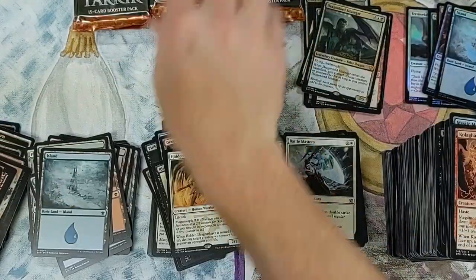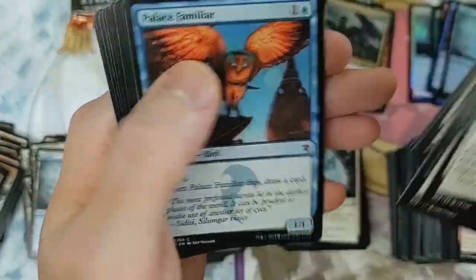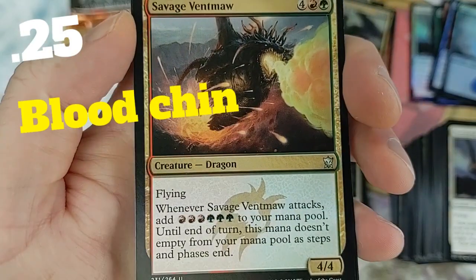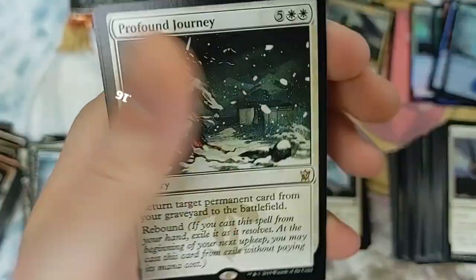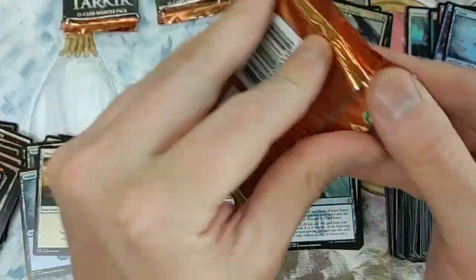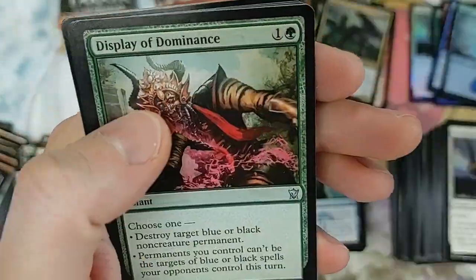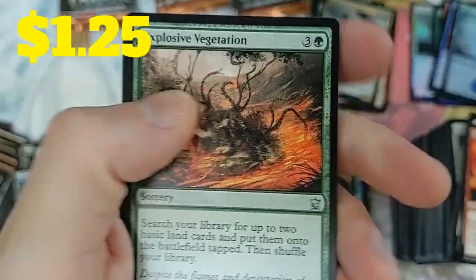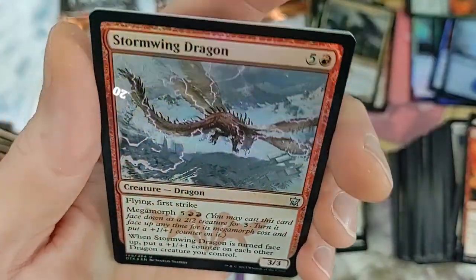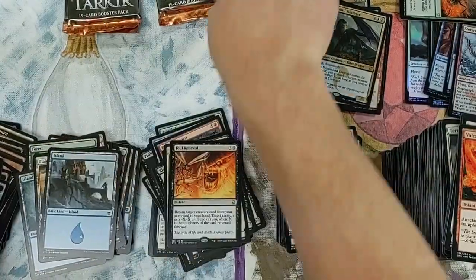Alright let's do these last few packs. Sight Beyond Sight - alright. Bloodshed Rager, Profound Journey with Rebound. Maybe we can pull a planeswalker - that'd be kind of cool. Got the Dominance, another Explosive Vegetation, the Decree, and Foul Renewal.